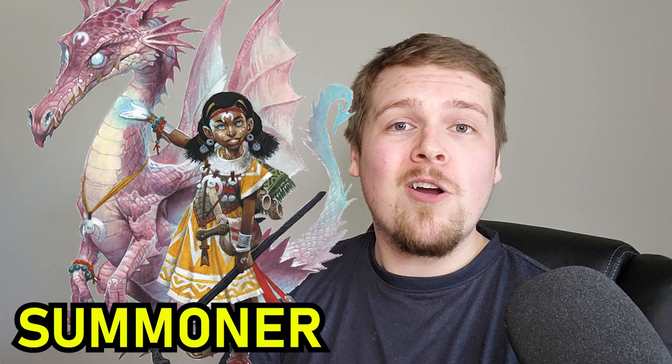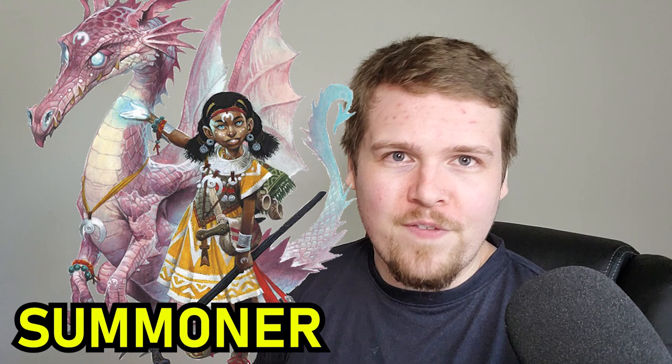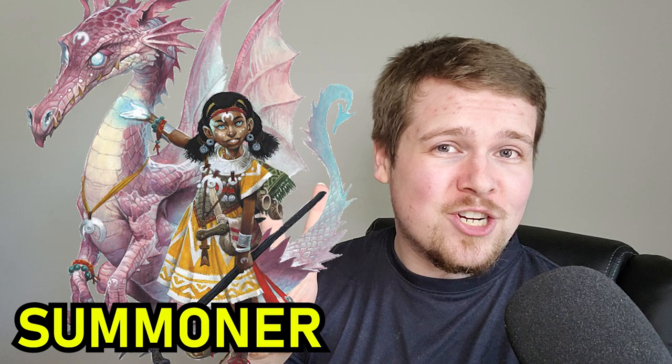Regardless, you need to be careful as you and your Eidolon share hit points. If one of you takes damage, your shared health goes down, and if it hits zero, your Eidolon will disappear and you'll fall unconscious. The hardest part of the Summoner is figuring out the action economy, as you and your Eidolon share your three actions per turn. Aside from some special tandem actions that let you both act, you'll have to figure out how to dispense those three actions between two characters.